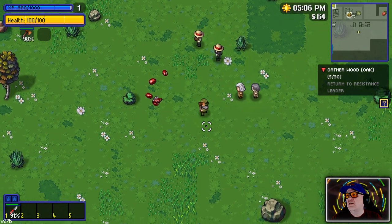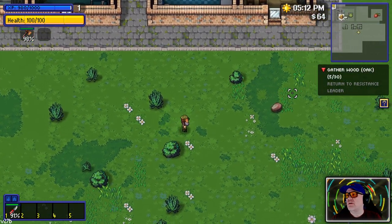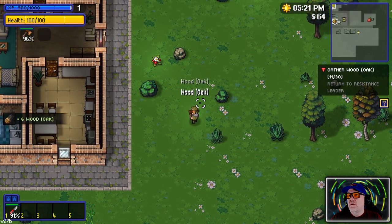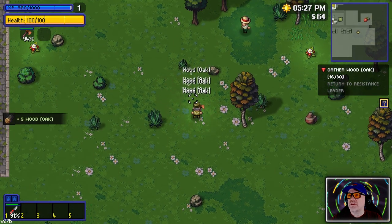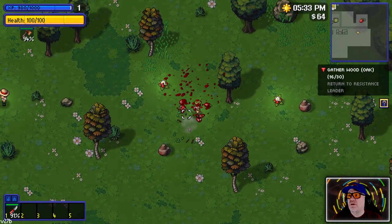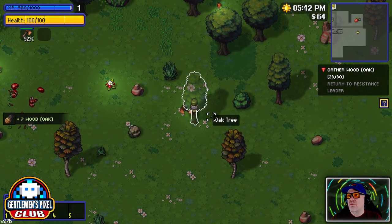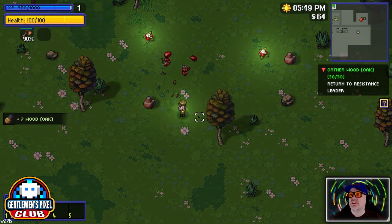Maybe we don't need six of them - we got more oak that time. What happened - my axe fell, I'm sorry! Seven wood now. Money is random, what you get with the wood. We've got 13 now - we've got to go back to the resistance leader.